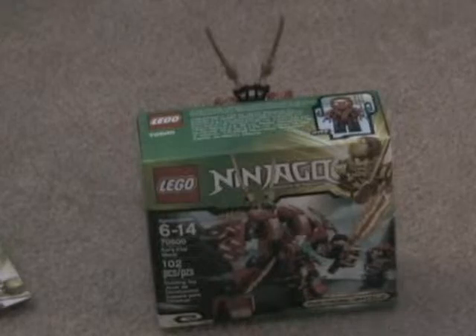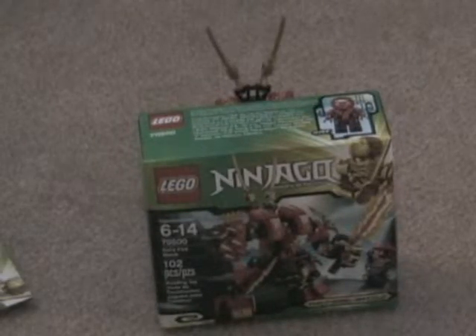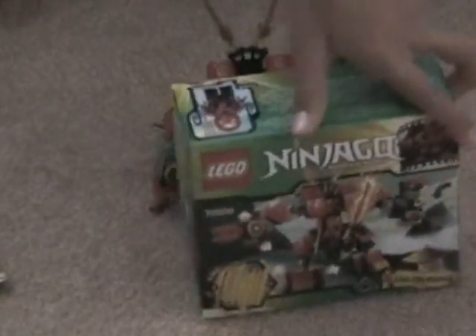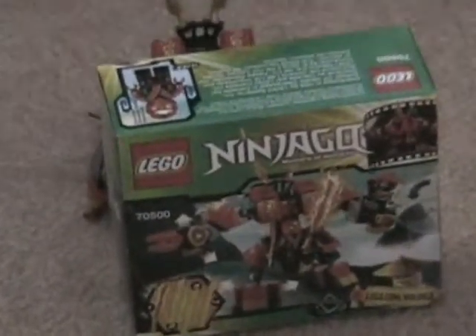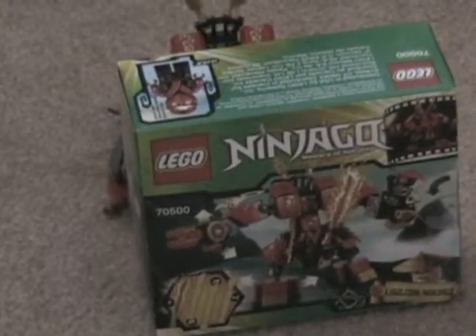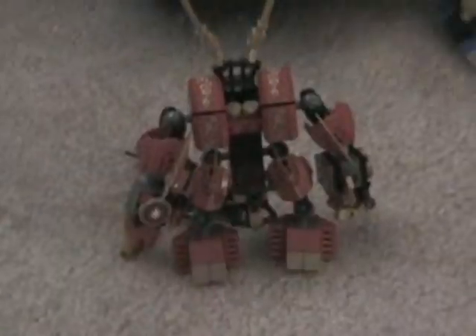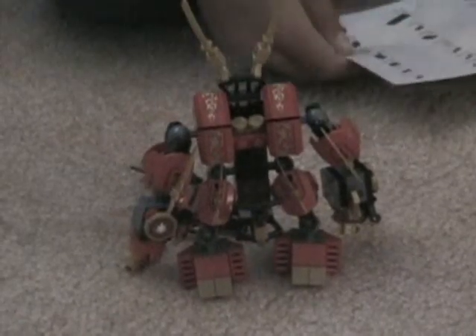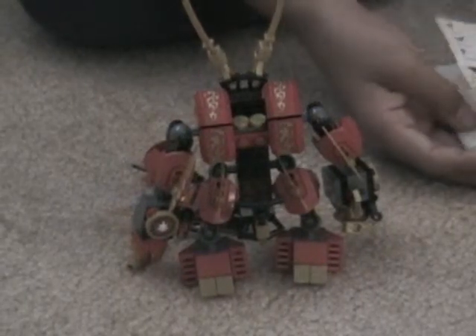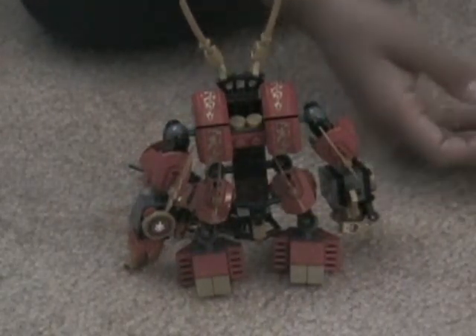It is Kai's Fire Mech, number is 70500, and it comes with two minifigures. The back comes with the first of all the elemental swords — this one is the fire sword, and you see all this on the back. The instruction manual has 32 pages, actually 31 they show, only 31... 31 pages, 32 pages.